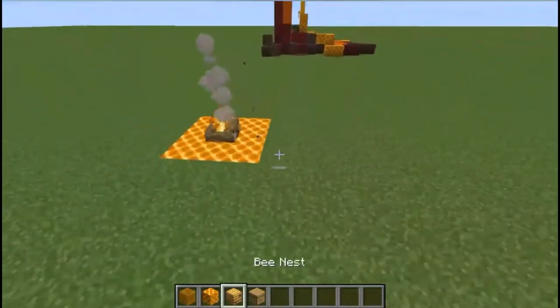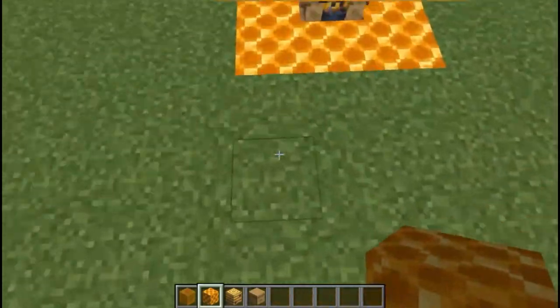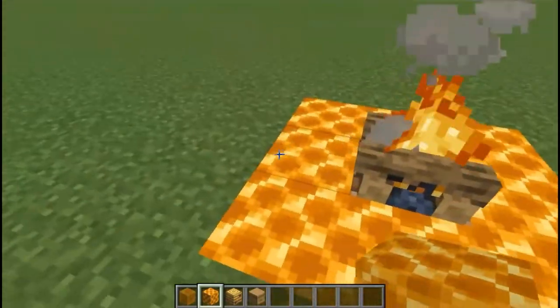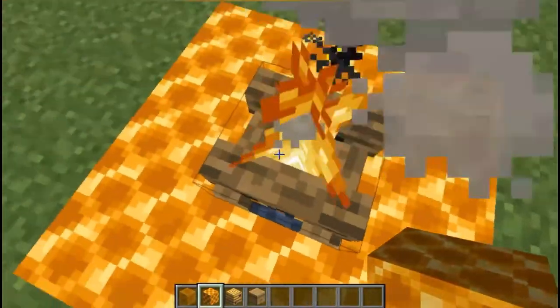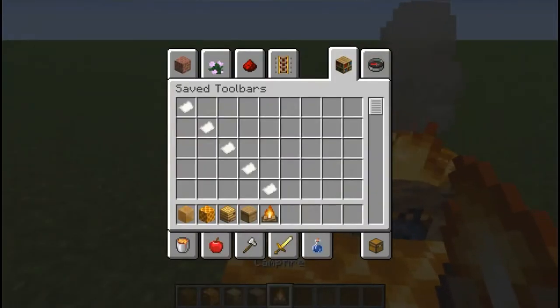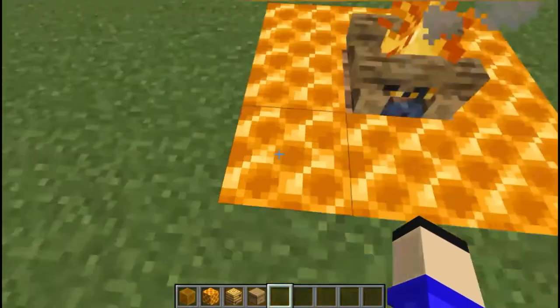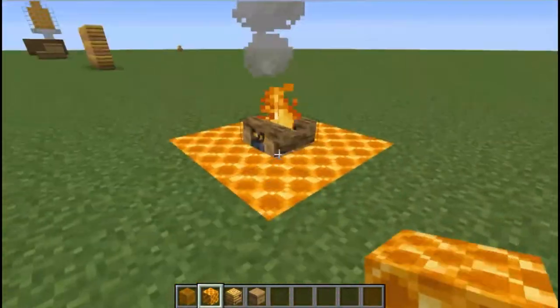Next, another one with the honeycomb block. I'm not really sure what this is — I was thinking of ideas when I was building and this kind of just happened. I guess you could call it a fire pit. We have the campfire block here with the honeycomb surrounding it, making like a literal fire pit.